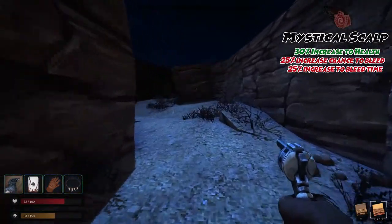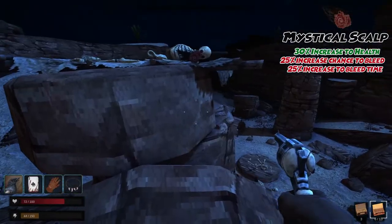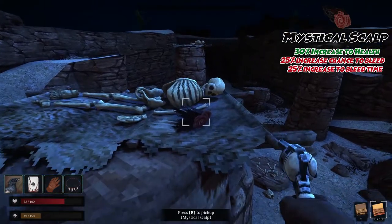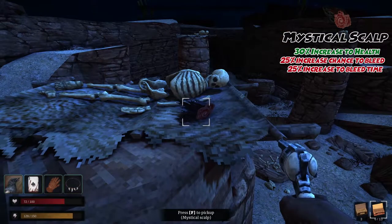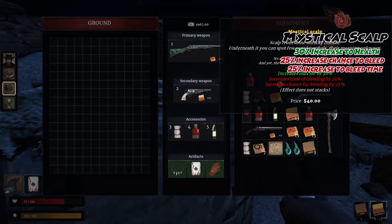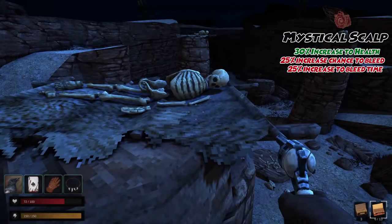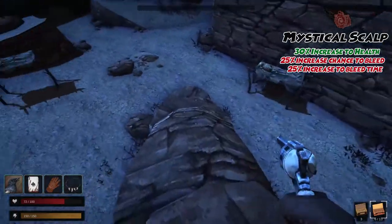While within the burial grounds, head to the back wall and round till you get to a pillar of rock that seems climbable. After reaching the top, you'll see a resting cot filled with more bones, and similarly to the soul catcher, the mystical scalp will be laying with these bones. The scalp grants you an increased max HP by 30%; however, your bleed time and chance of bleeding are both increased by 25%. If you're going after either of these items within the burial grounds, be cautious — the area is teeming with vindigos and spirits alike.